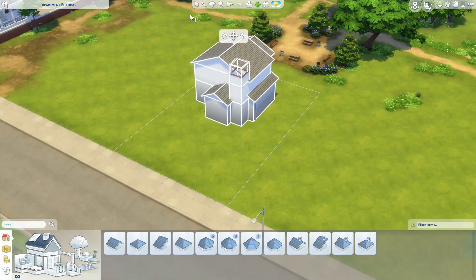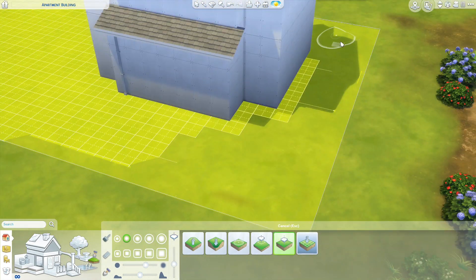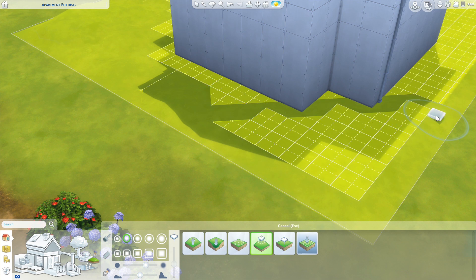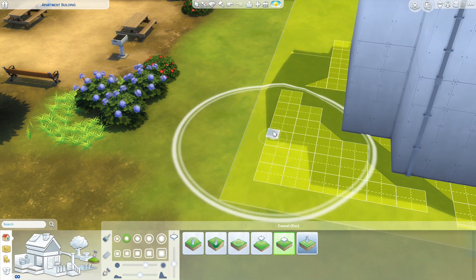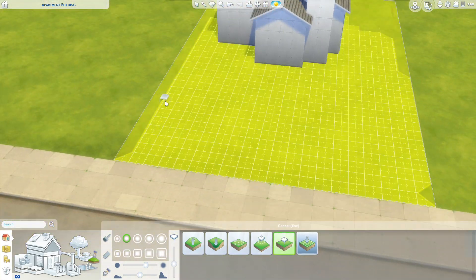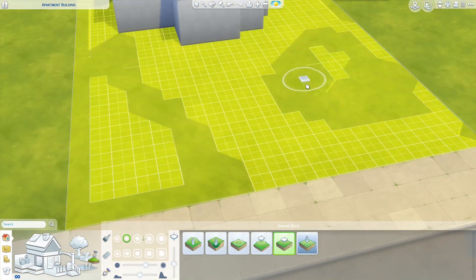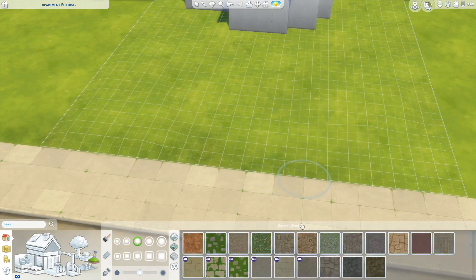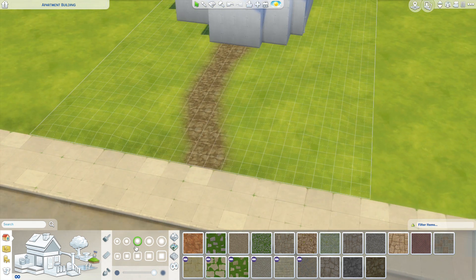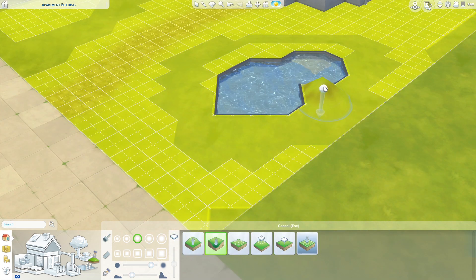I decided the back of the building looked way too flat so I put on a little extension. Then I realized it was far too close to the front of the house, because instead of having a big back garden like most of my houses, I decided I wanted more stuff on the front. I also edited out quite a bit of my terrain playing — I went to town on this, put on some YouTube videos and just watched while everything evolved.